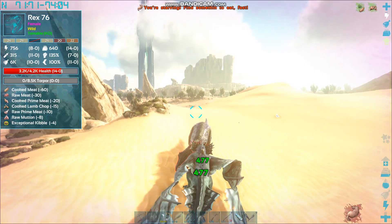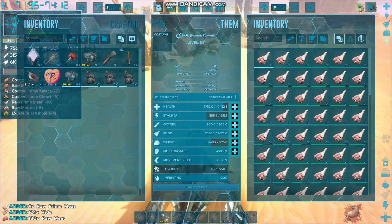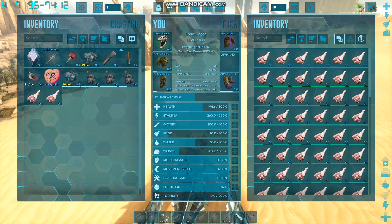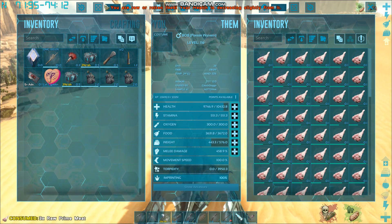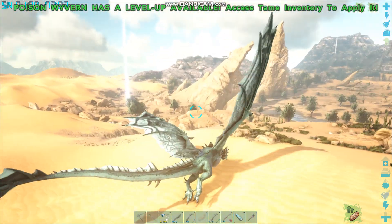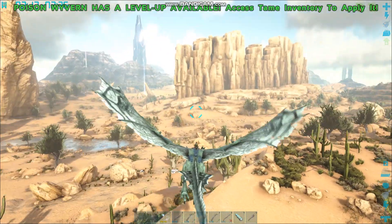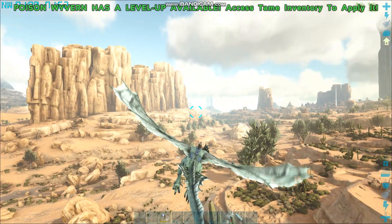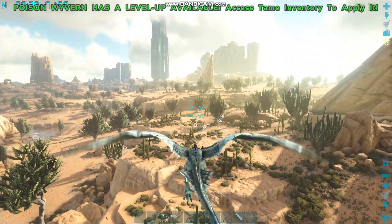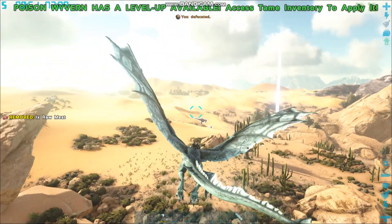I'll be back once I find a high level, or I have to go check on the baby wyverns again. They look great. I'm starving - I think I've run out of meat. It fills me up by 20. My health's down as it is, so it really doesn't matter. I'm not going back to base till I find a good rex, or it's time to check on my baby wyverns. That's the only thing that's stopping me from going back.